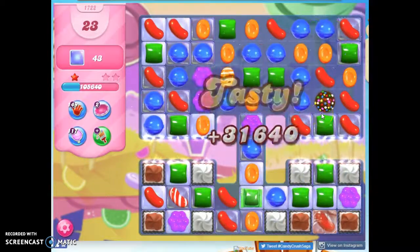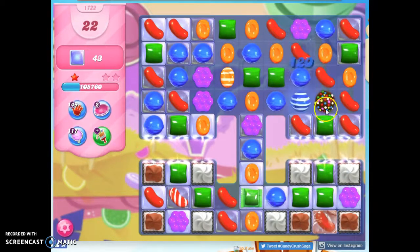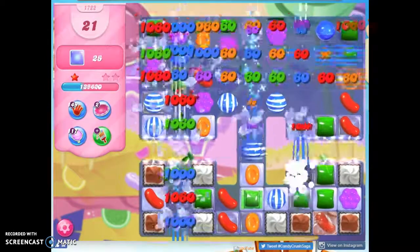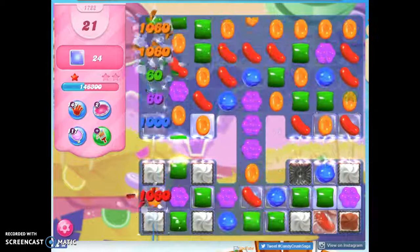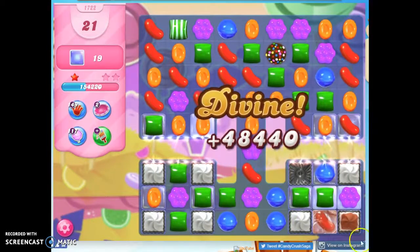That'll concentrate the colors down. With fewer colors on the board, I have a better shot at making matches like that. Although I don't have a lot of blue down here, so I think I'm better off doing striped. I'd rather do wrapped, but I'm going to do striped instead — that's what the board gave me. Color bombs beget color bombs. I will take it.